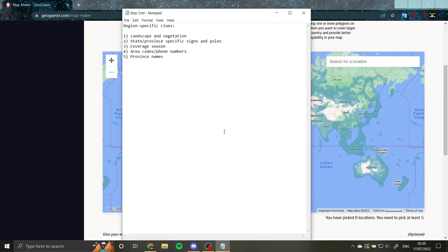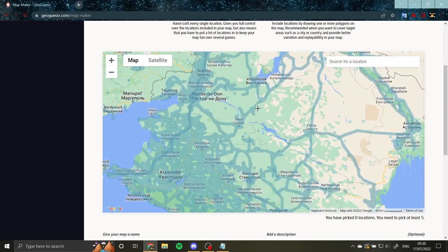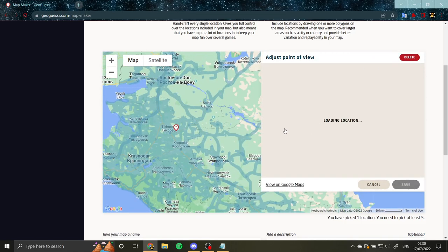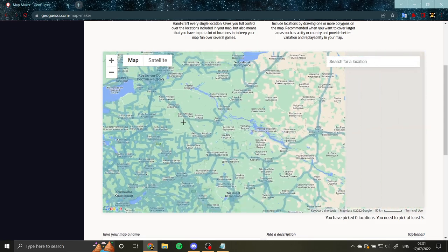But the best of the best players don't stop there. They've learned way more than that. The next thing is region-specific clues within countries. This is where landscape and vegetation come in really, really handy, and where people turn into country specialists. If you've seen the rainbow tournaments, you'll often hear commentators say this person's really good at Russia, this person's really good at Turkey or Brazil. People spend a lot of time studying specific countries and getting better at region-specific clues. For example in Russia, the south looks very unique — pretty dry and flat, with loads of fields.